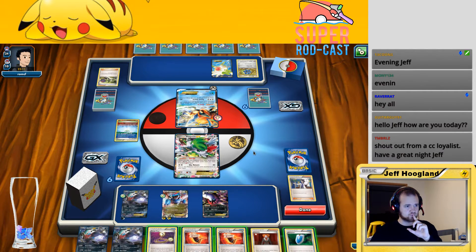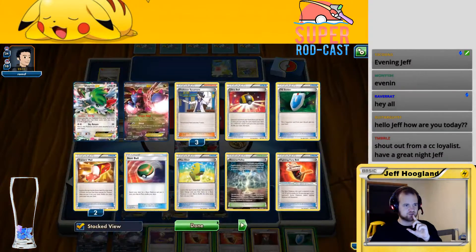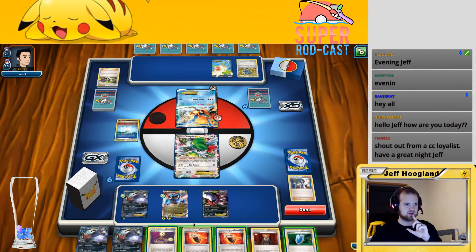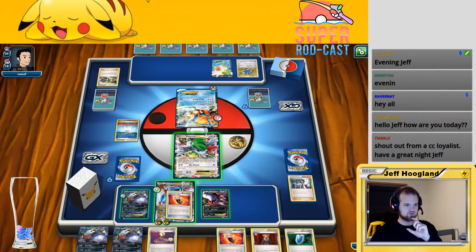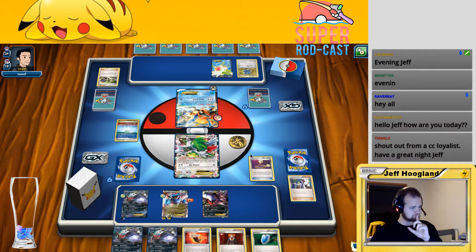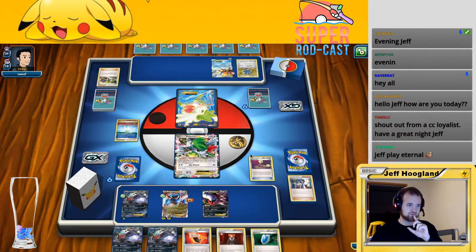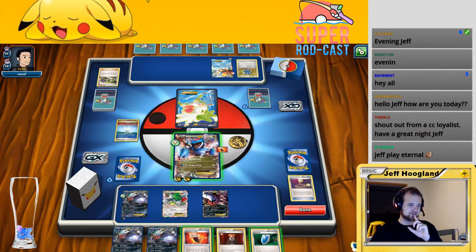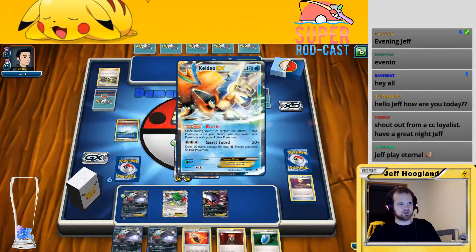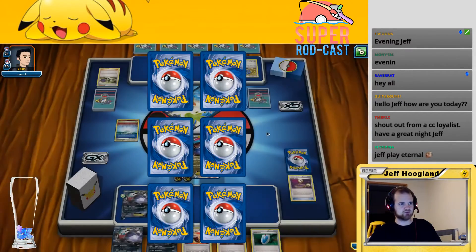We hit an Escape Rope, which is pretty good because I can rope to my Salamance and that'll knock out either of his bench Pokemon. I'm going to put a Fury Belt on here for now and then rope. This has 110 so I'm just going to crack him for 120. He's got two EXes plus 10, plus 10 from the Fighting Fury Belt — we'll grab two prizes there. Kind of interesting that he offered up that Shaman as a knockout.